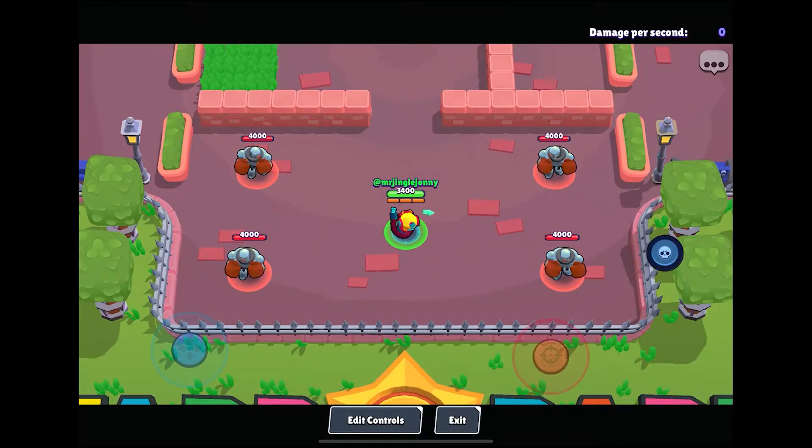Brawl Stars released Otis in the game — you can buy him in the Brawl Pass. Today's video is going to show you how his attacks work and when you should use them.